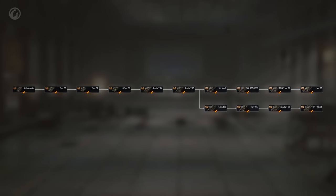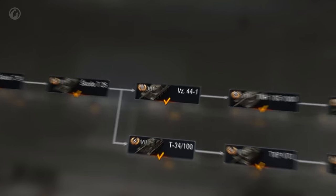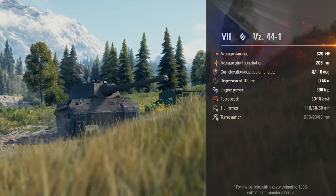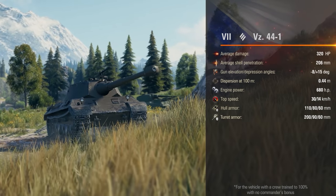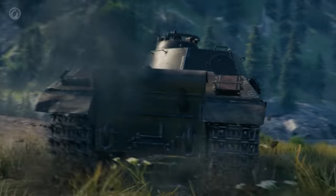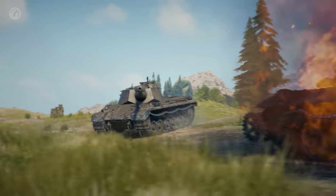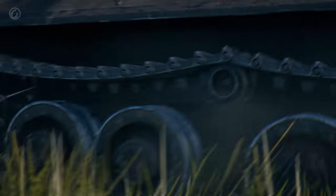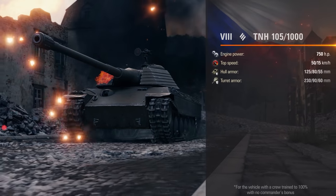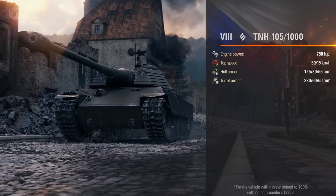Your acquaintance with the new heavies will start at Tier VII with the VZ44-1. This vehicle will help you adapt to the heavy tank gameplay. It has decent turret armor and a 105 mm gun with good penetration and decent damage per shot. It has the dynamics of a classic heavy tank, keeping up with other Tier VII heavies. The TNH-105-1000 at Tier VIII becomes more interesting — in addition to good armor, it has screens on its turrets and a speed that can reach 50 km/h.